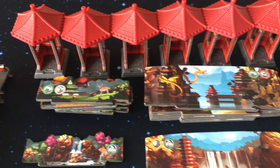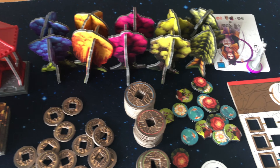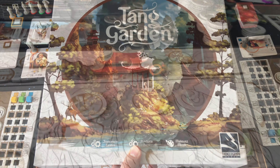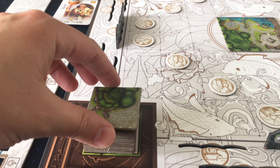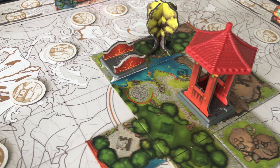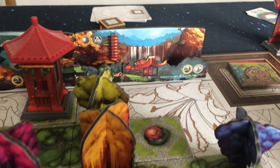Hey everyone, board game Brody here with Meeple Mountain. This is one of the most beautiful tile laying games that has great gameplay as well. This is Tang Garden from ThunderGriff Games, brought to the US by Lucky Duck Games. Tang Garden includes a zen-like experience as you add tiles and decorate the board. This game takes you to the first golden age of China, creating landscape and placing scenery and projecting your vision through vertical panoramas.